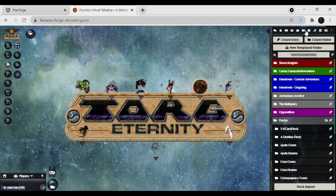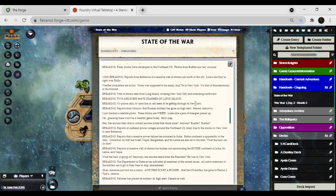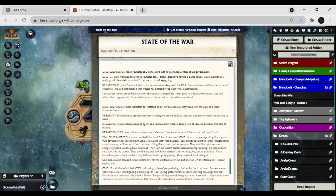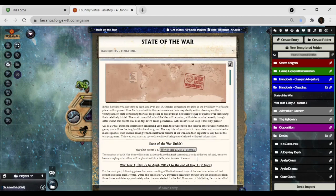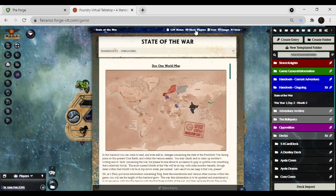For example, say I have a briefing I want to do a handout for. I've got my Day One World Map and my State of the War. I tried to go through the N3N (Near Now News Network) Twitter feed from before the game was launched and kept up since then for my players so they could see what was going on with the war, but real life has kept me from being able to do any of that. If I want to show that to my players, I can go up here to the top and click on 'Show Players,' which shows the text content of State of the War to all players. If I had a briefing or something, I could show that to my players right away, but it's clutter if there's a lot of things going on.